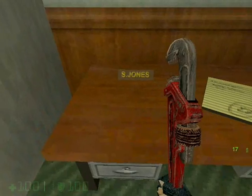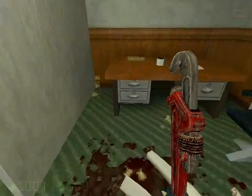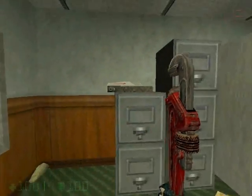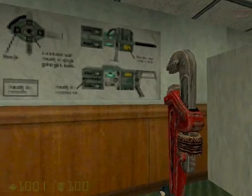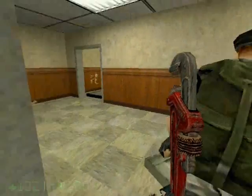Now on this desk, there's a pistol with S. Jones, and there's S. Reardon over here — two Gearbox employees. There's a health pack on the filing cabinet. Now here is a drawing of a gun that we haven't seen before, but I suppose we'll see it later on. Foreshadowing there.